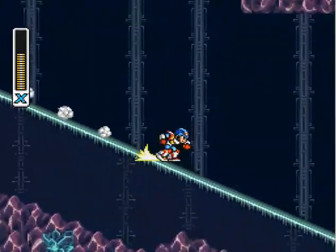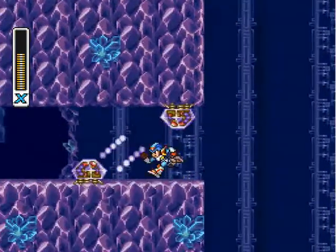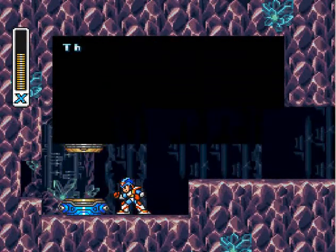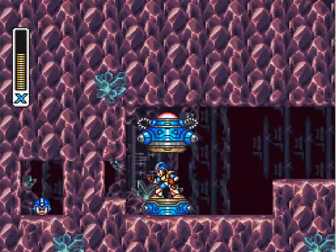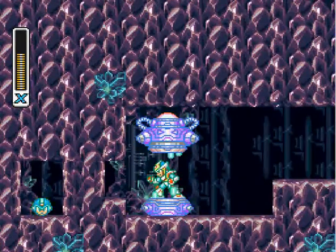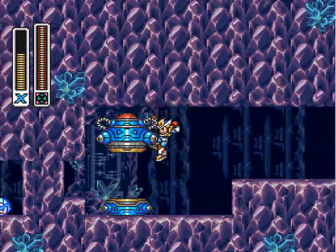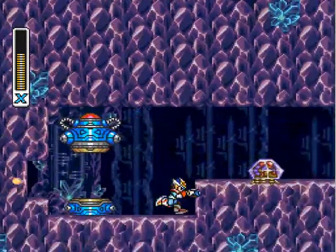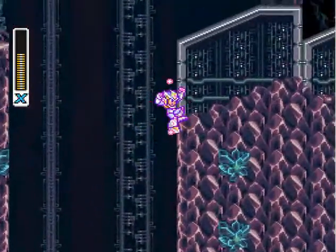Watch out for that, and if you fall down here we get our final upgrade capsule, which is the helmet. The helmet in this game is like a targeting system to help you find secrets, so you can just spam the little targeting weapon and see how to find stuff. Sometimes it's rather cryptic but usually it helps — definitely a lot more useful than the helmet in the first game, which just broke blocks. Granted you need to get the arm upgrade early, but otherwise who cares.